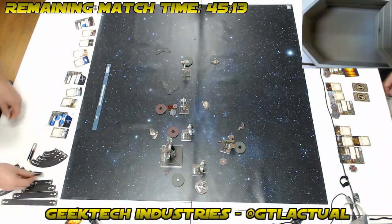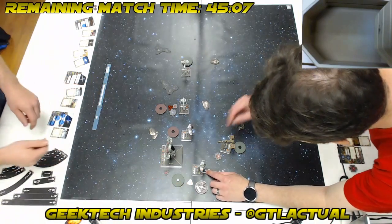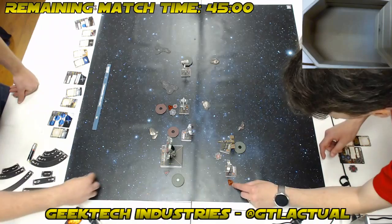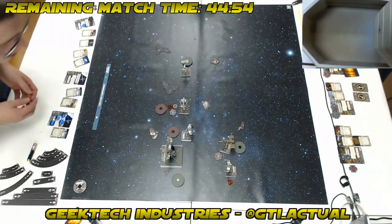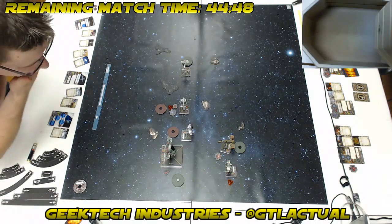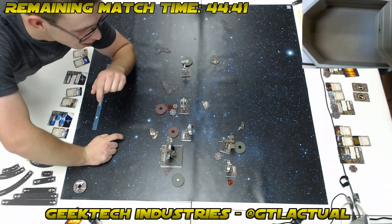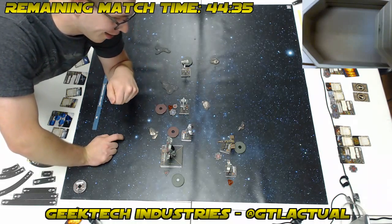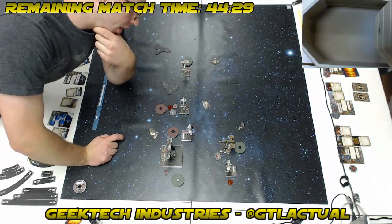The second B-Wing is also doing a 2K. Advanced Sensors let you barrel roll before the K-turn so you don't get the stress penalty on the action. The question is whether I need to barrel roll him as well or if he can make it on his own. I don't think he can barrel roll this way because Corran is too tight in that direction. You can barrel roll over, but then your K-turn will collide.